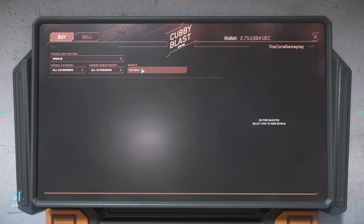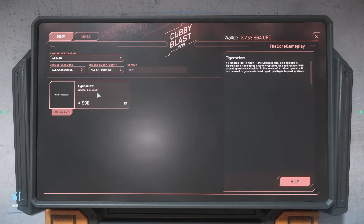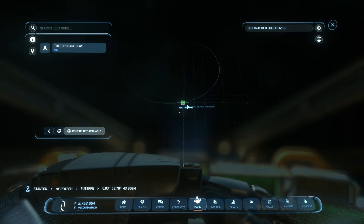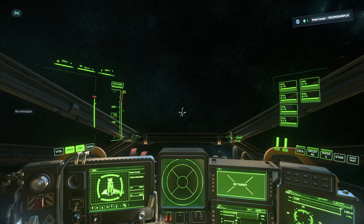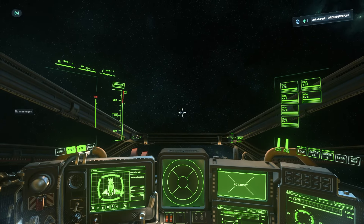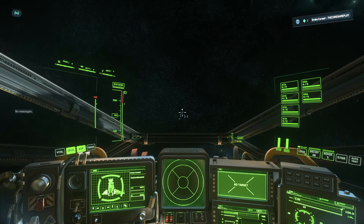With the new master mode update, hacking a Comm Array is a little bit more difficult. In today's video I'm going to show you exactly how to approach and hack it. If you don't know, you need a hacking chip — you can get one at ArcCorp. Go to the city, there should be a gun shop or an armor shop. Area 18 is where you go to buy it. That's mostly how you get them for now since everything is bugged.